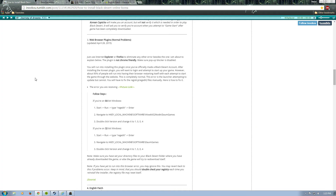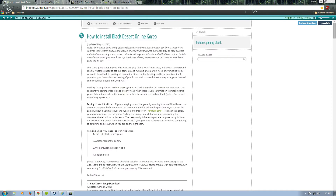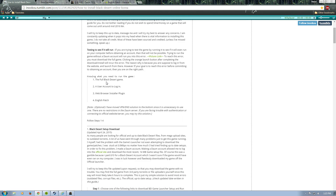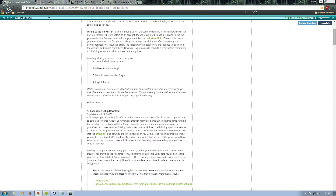First thing you want to do is go to this website right here. It's a guide on how to install Black Desert that you can read through. It'll talk about a lot of stuff that I'm going to show you — basically how to get the full game. It'll tell you how to get the login, how to set up your browser plugin, and then the English patch. So if you don't like reading and just want to go through this video, that's what you can do.